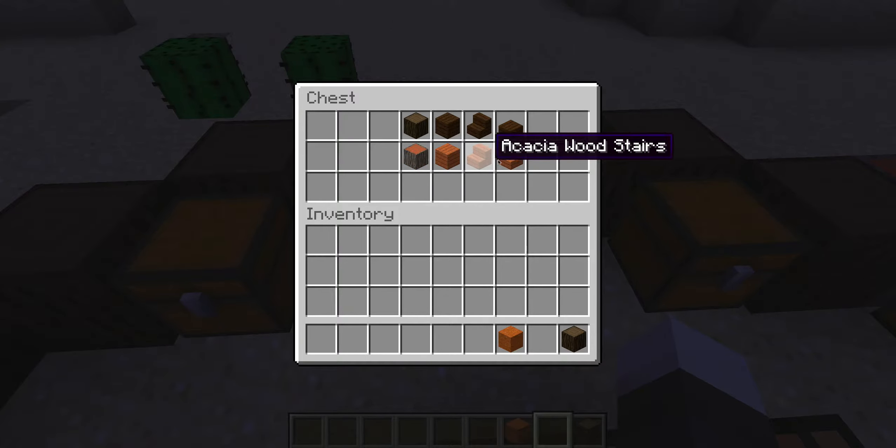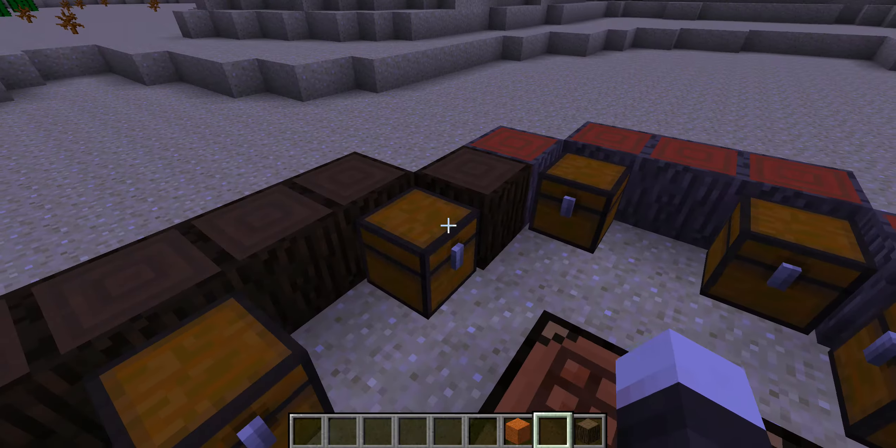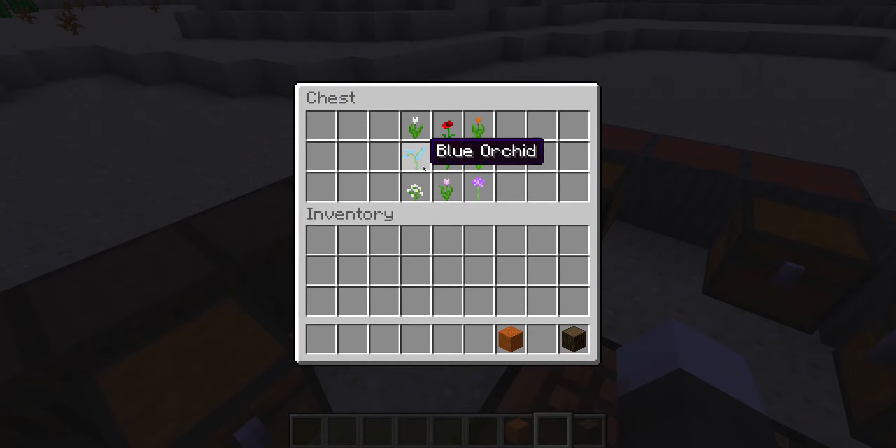Here are the two new types of wood. We have dark oak wood and the planks are dark oak wood planks. Then there's the other new wood type — I can't figure out how to say it — and its planks are a lighter color.